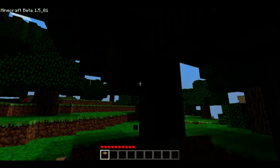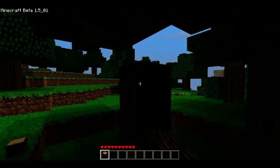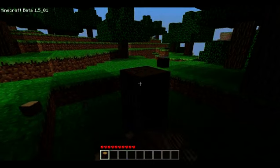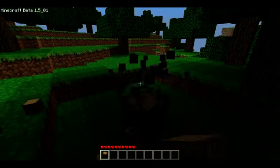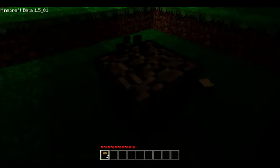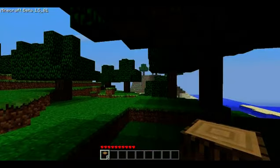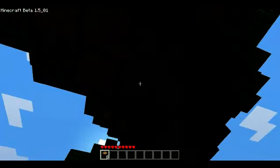First thing we're going to want to do is get wood and make a house. So let's just take down some of these trees. I saw a sort of like mountain cave stone area over there, so that's good. We'll go check that out.